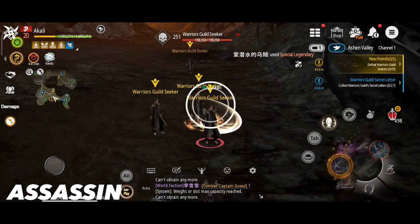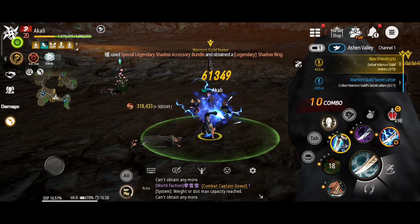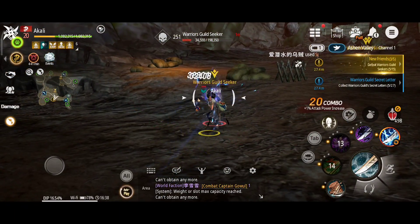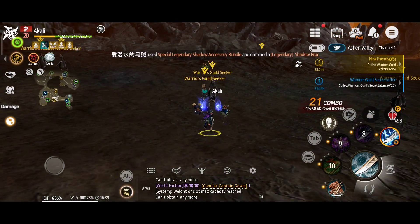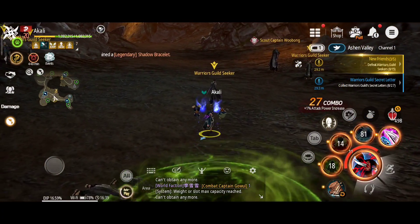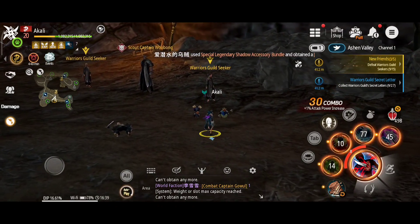Assassins have invisibility skills and great burst damage ability to catch opponents off guard. They have extraordinary stealth skills and destroy their rivals by utilizing quick attacks, traps, and counters. Their weapon is the dagger, an expert-level difficulty class, and the eligible race is Jin.